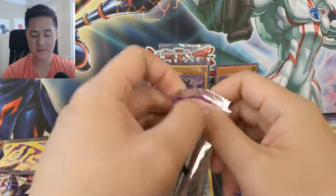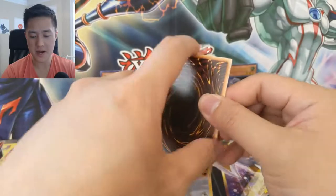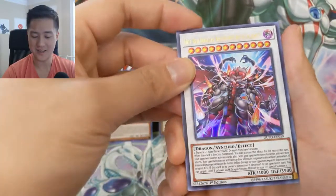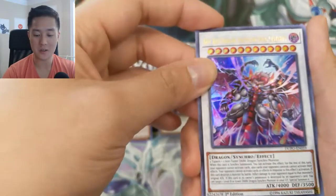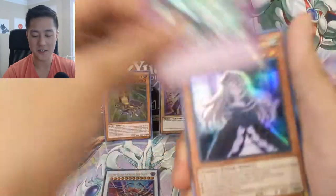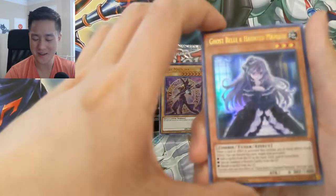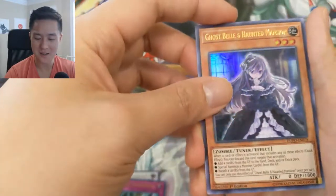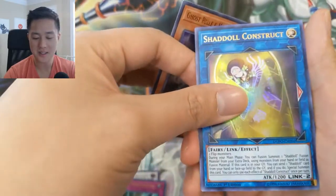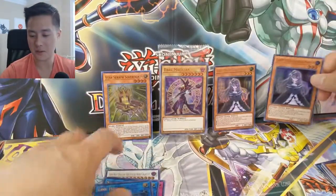We've got two packs left. So far this has been a good opening but we're definitely going to need more to make this box worth it. We got Red Hot Red Dragon Archfiend King Calamity, Tactical Exchanger — and oh, I didn't even know it was possible to get two of the same hand trap in the same box! There we go, we got another Ghost Belle and Haunted Mansion, an El Shaddoll Construct, and a Link Disciple. Double Ghost Belles — very happy with that.